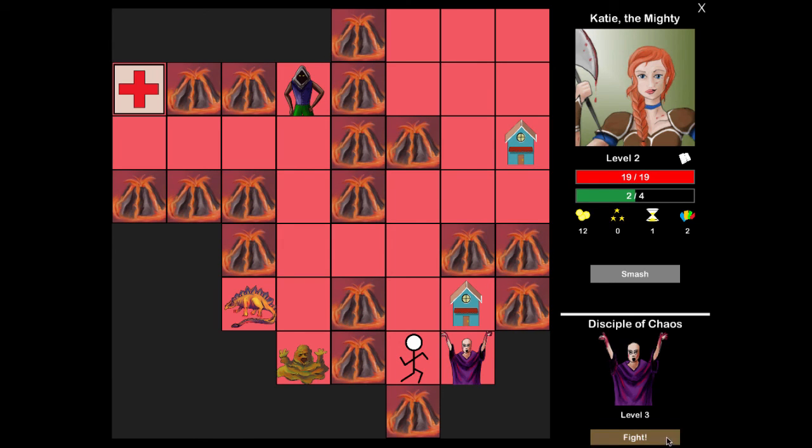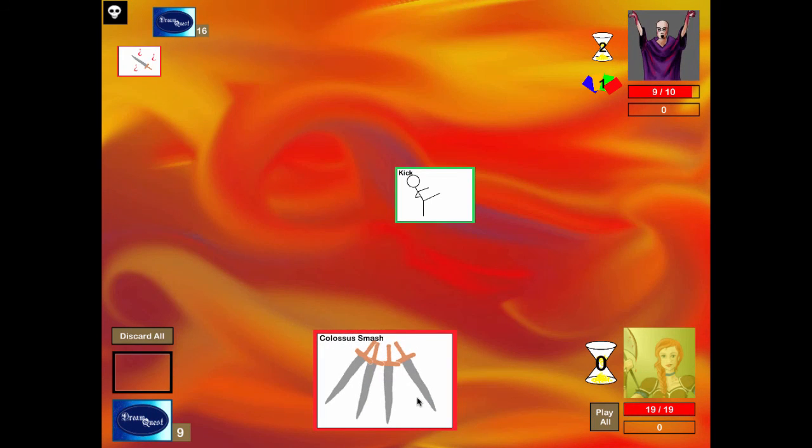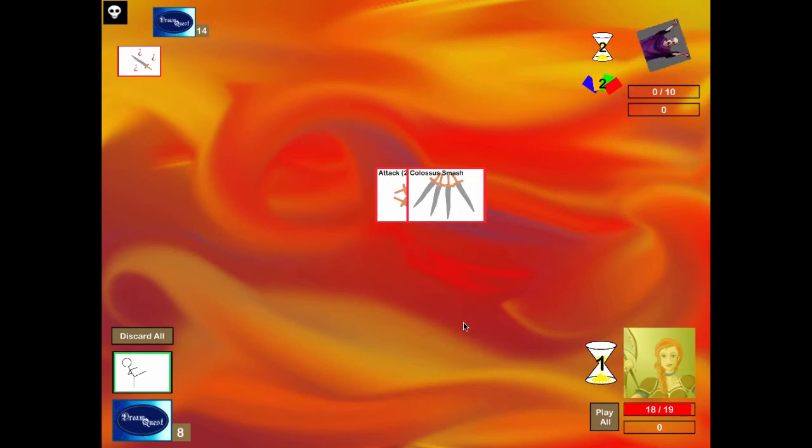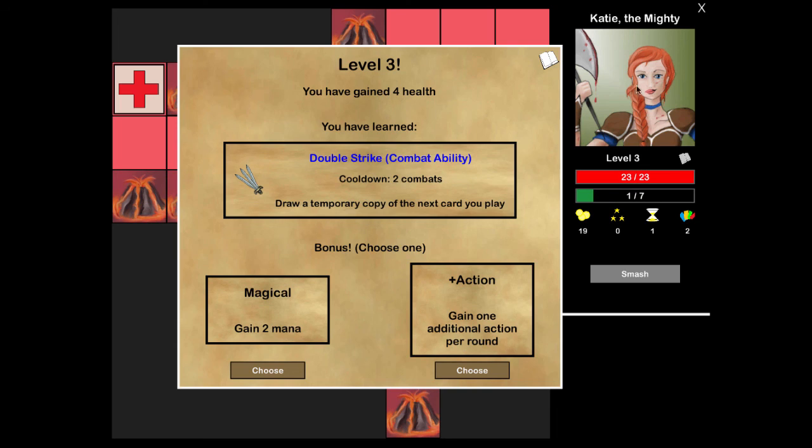The level three flame slash deals six damage. Poison daggers is equipment - for every two attack cards you play, your opponent becomes poisoned. You can even click on poison to see what it does: they take one damage at the start of their turn for every poison level. The game is really well done. It has developer art, but a lot of it reminds me of the old shareware games I'd play as a kid, and the gameplay itself hits everything I would like in a game.